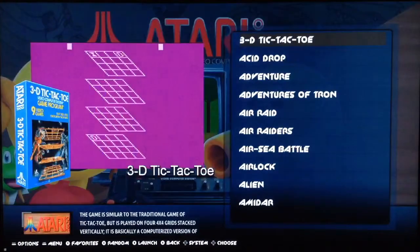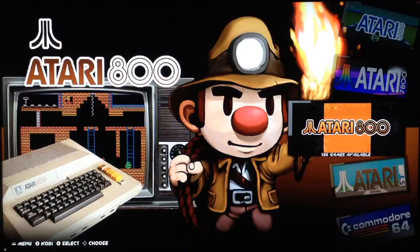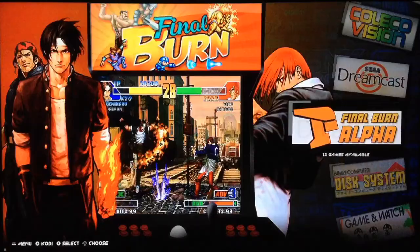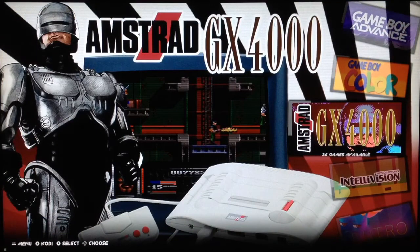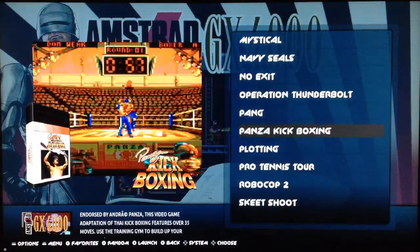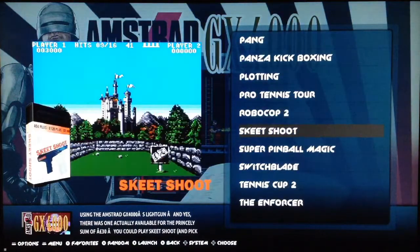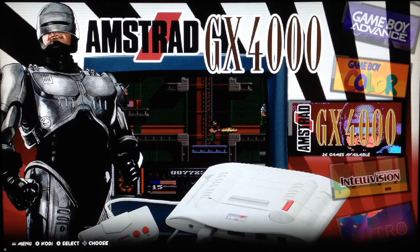This is Amstrad. Let's talk about differences from Beta 2. They managed to fix the Amstrad GX4000, which is a new platform — it's the console version of the Amstrad CPC. The emulator is the same but it needs a different configuration, and the GX4000 library is limited to around 20-26 games.